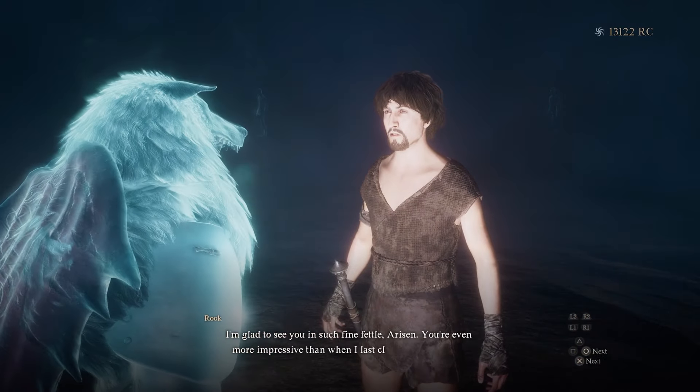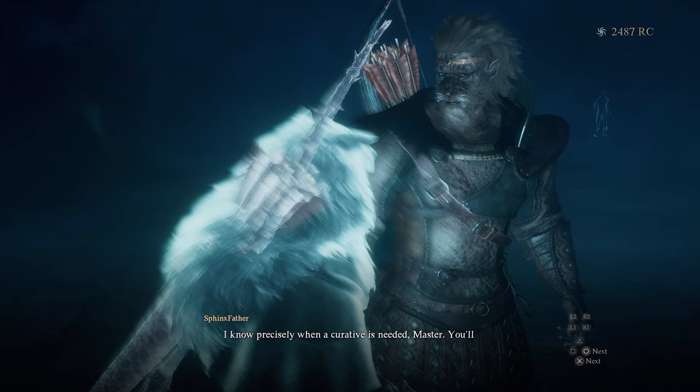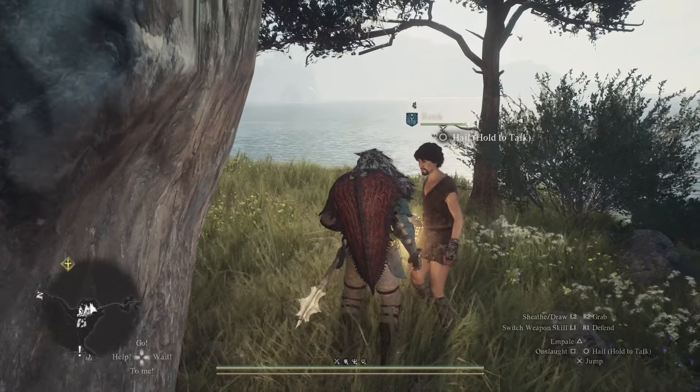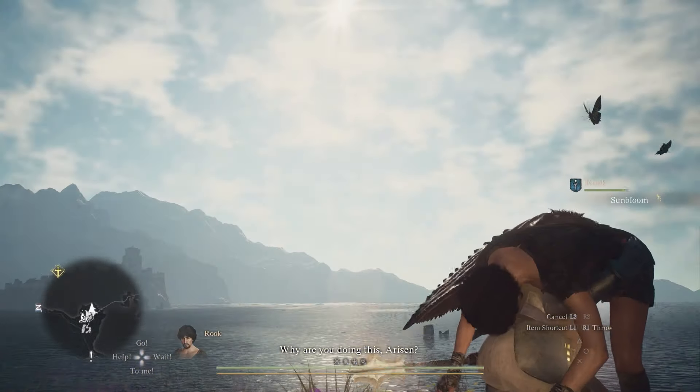There are more unique Riftstones to discover. The one in Harv Village only summons pawns that are the solution to a tricky riddle. There are many more unique pawns to find, but a reunion with Rook was one secret we never expected.